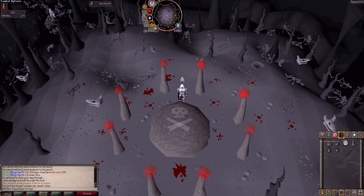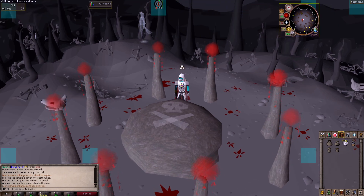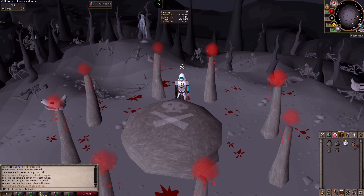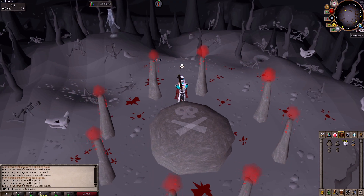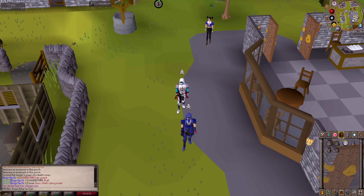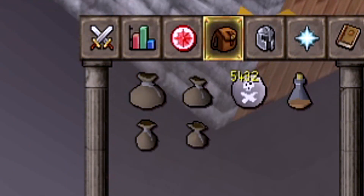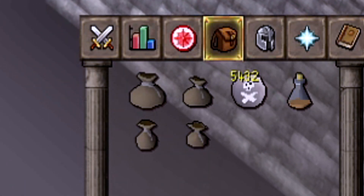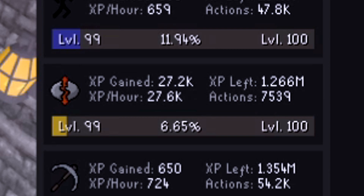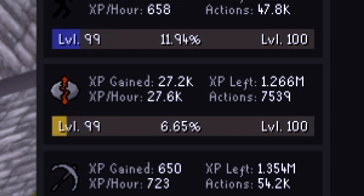Alright, the end of the third hour is here — rune light is messing up at times, but the third and final hour is complete. We have 5,432 death runes, and it looks like we earned about 27,200 XP in runecrafting in the third hour.